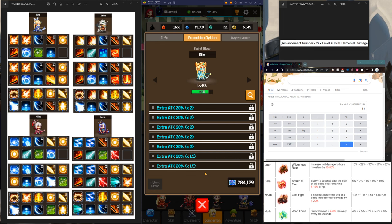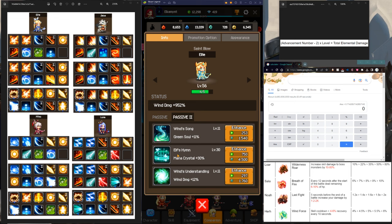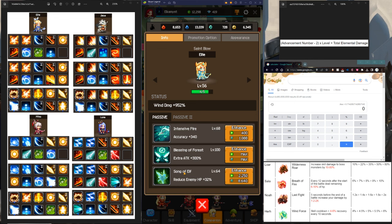The next thing we're going to cover is the passives. This is the most important part of the video besides the skills to actually complete the companions. The most important passive for Ellie is going to be Son of Elf and Elf's Heim. These two are going to be the most expensive ones to level, but also the most important ones. So for Son of Elf — the reduced enemy HP — this works on everything.